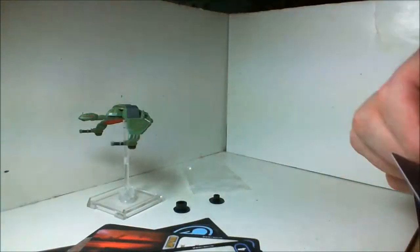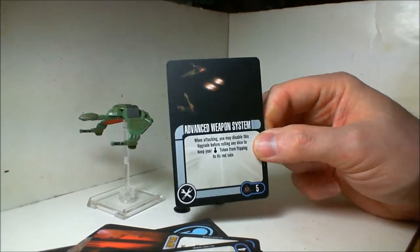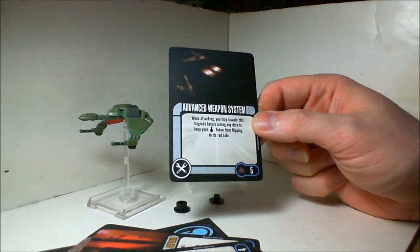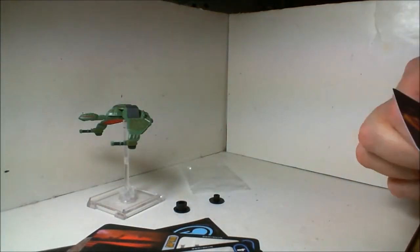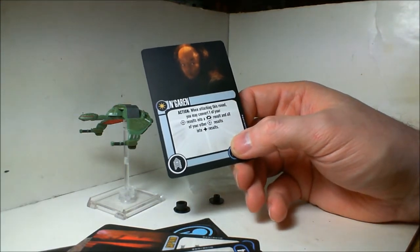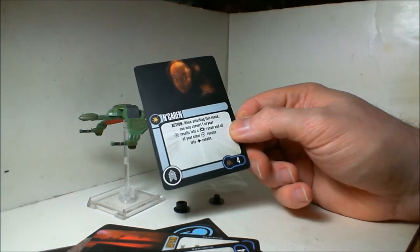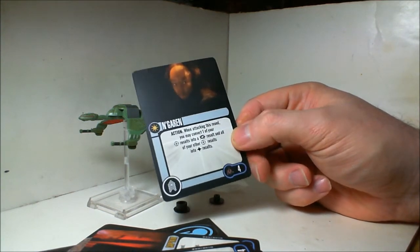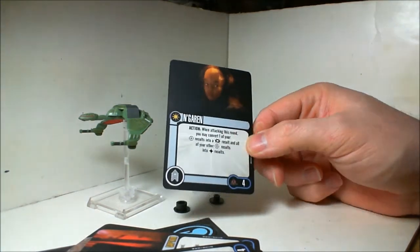It comes with another copy of the Advanced Weapon System — the exact same rules as the card that comes in the starter set, but with different artwork. And we have Ingaren. This is the second unique card with the exact same text as the other one, Drek or something like that. It's four points basically for a battle station, which is a little better because you get a crit in addition to other hits. So he's basically like a four-point battle station upgrade for your ship.